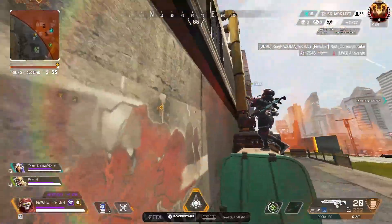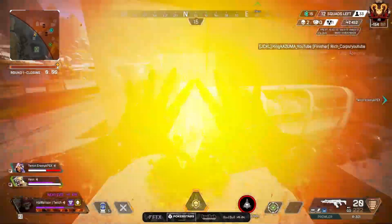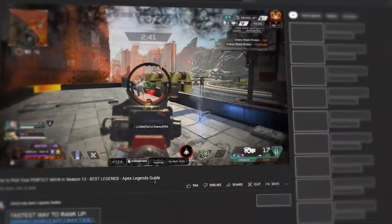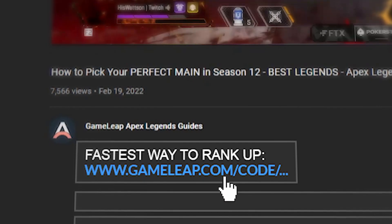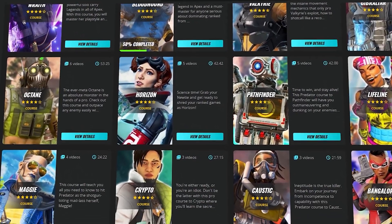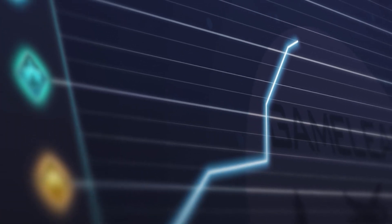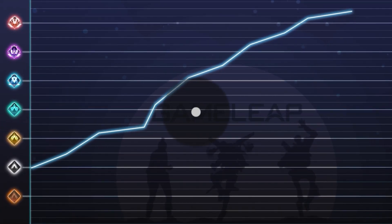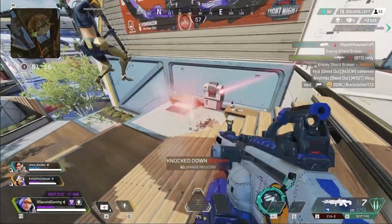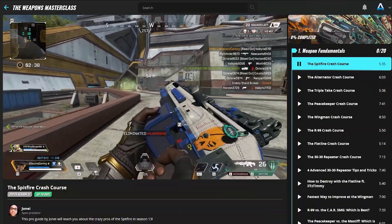We're going to be breaking that all down, and by the end of this video you'll start to understand what you need to be doing. But quickly — if you're here, you obviously want to get better at Apex. You need to check out the GameLeap website. They have hundreds of videos made by top level Apex players aimed at making you the best player you can possibly be, with 10 plus videos coming out every single week.